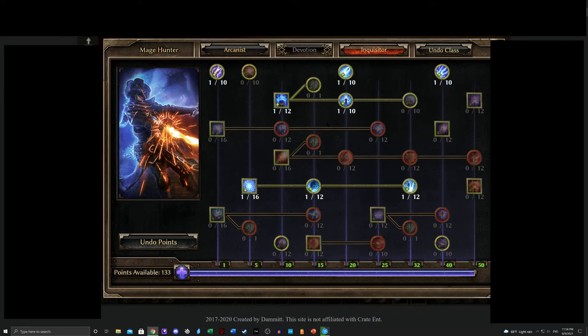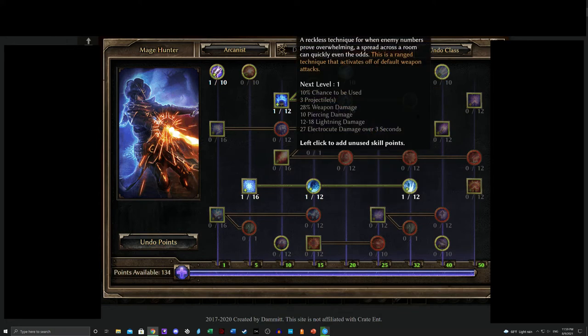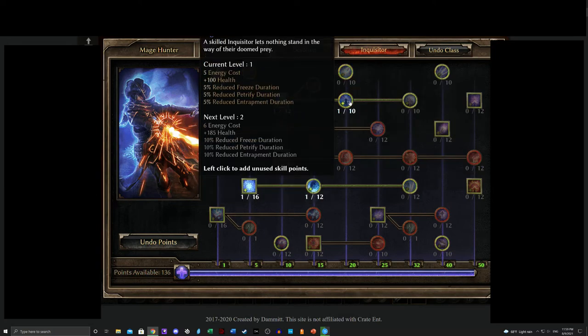This is one of my preferred ways to approach the Mage Hunter — I think it's a little more effective than the Reckless Power focused builds because it has Piercing damage that can really help. However, that is by no means the only approach you can run here.